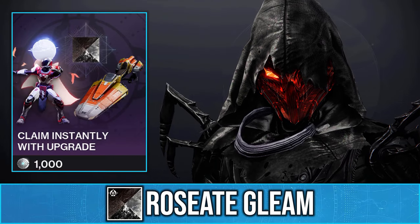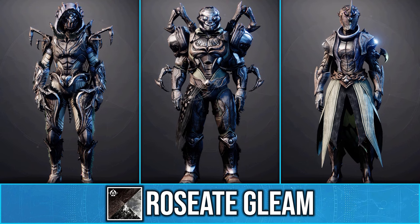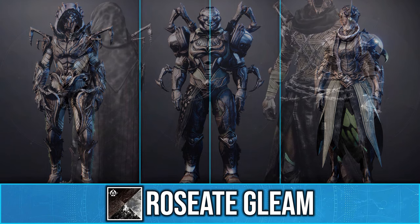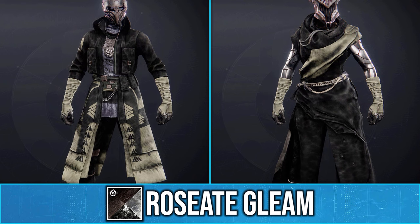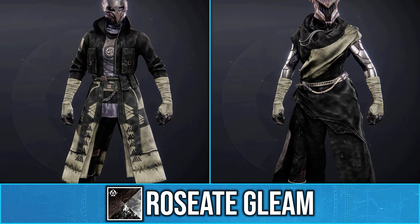I quickly want to review the new event card shader, Rosate Gleam. As you can see, it's a worn down looking shader and isn't at all that exciting. However, it does have this one unique effect, which is this smoky animated texture on cloth. I actually think this looks really cool. It's just a shame that the other colours let this shader down.